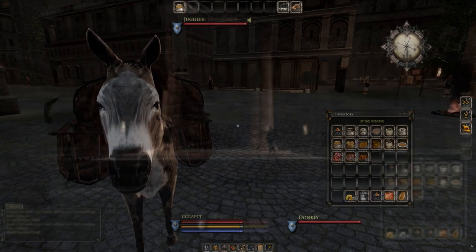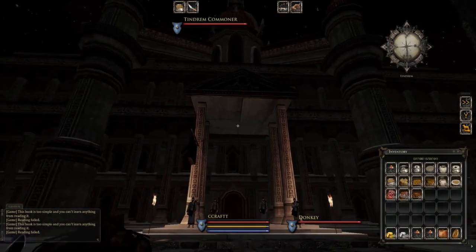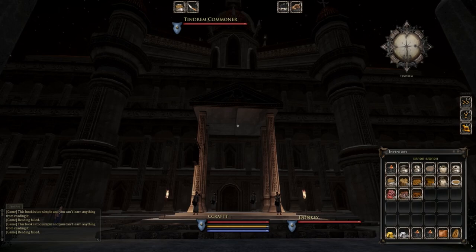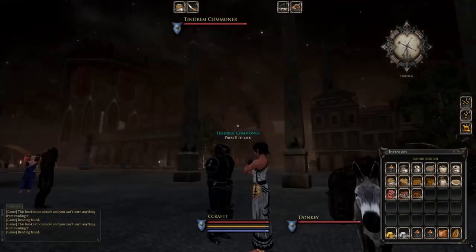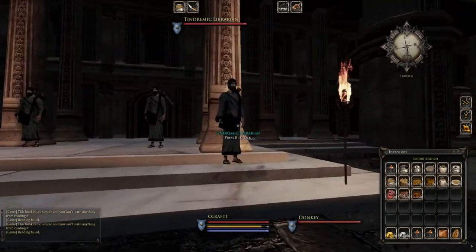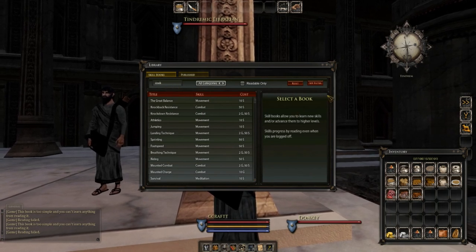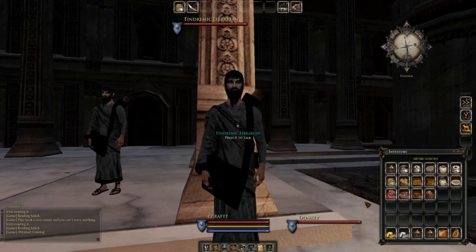To get started with cooking, come over to the library in Tindrum. Depending on when you watch this video it could look quite different, and the NPCs could be inside the building because there's a big update coming out soon. Just find your way to the library and find the Tindrumick librarian. Click on the little search icon up here and type in 'cook,' set the filter to cooking, 10 silver — buy the book.